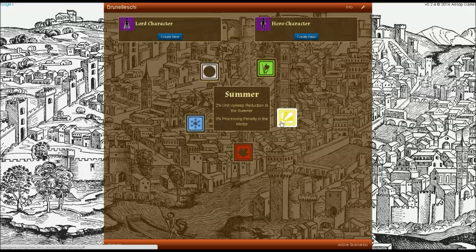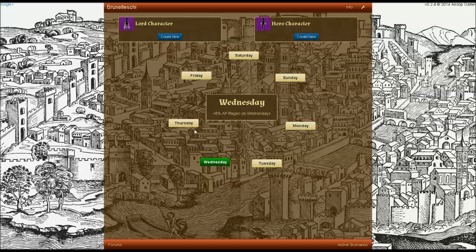Next, you'll be asked to select a favorite season. This is a very broad choice that will give you a long-lasting bonus as well as a long-lasting penalty in the off-season. So if you select spring, you'd gain happiness in the spring but a storage penalty in the fall. These just help you build your character's personality. If you don't want to select any of these bonuses, you can always use the none option here.